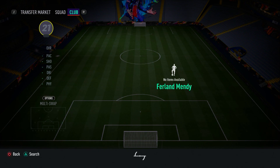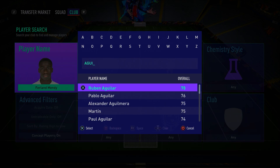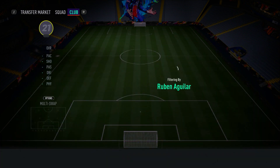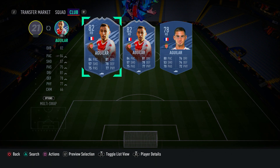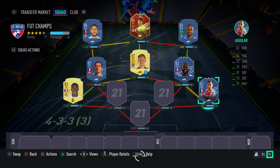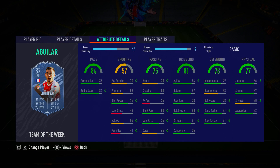In the right back spot, we have a French Ligue 1 in-form right back — Ruben Aguilar. A pretty decent card; I would recommend getting him with a Shadow chemistry style just to boost his pace a little bit. His agility is good, dribbling and ball control are decent, and his defending is good. Make sure you get him with a Shadow chemistry style so he gets that pace boost he needs.